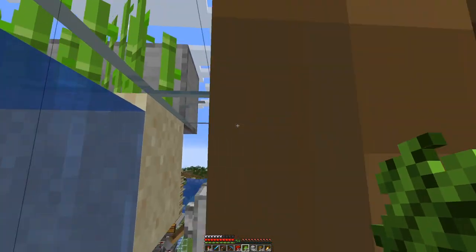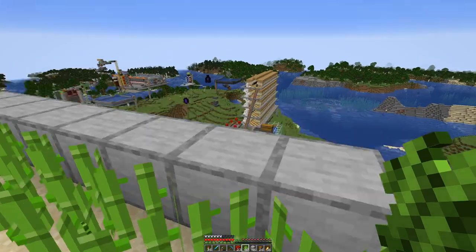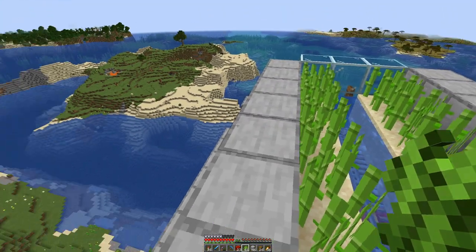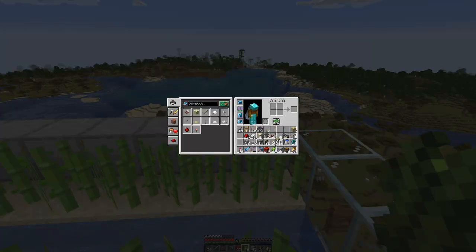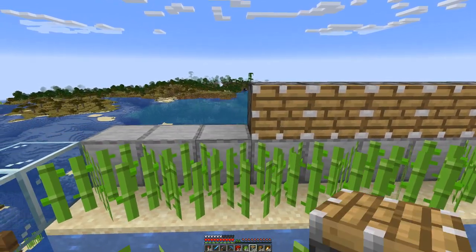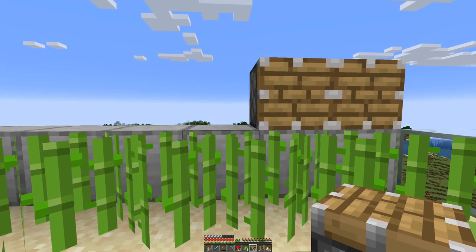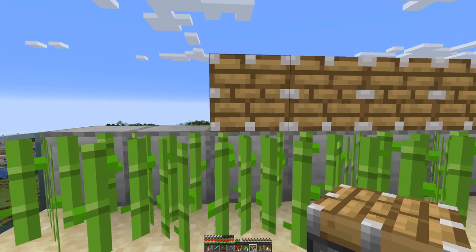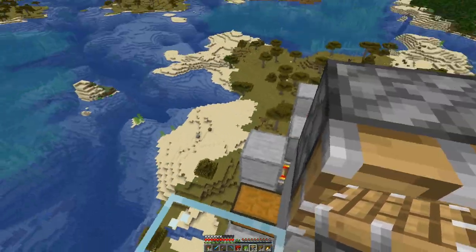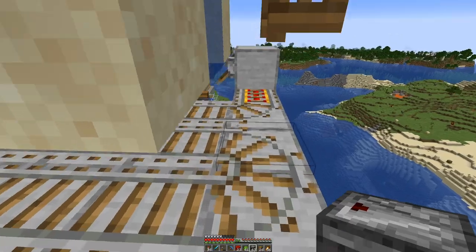With this setup, having open fence gates here, I can even walk in and swim up to get into the farm — that's probably something you cannot do with some other designs. Now we start with the pistons that will break the sugarcane, also on that side.